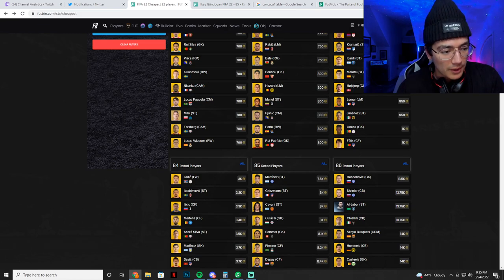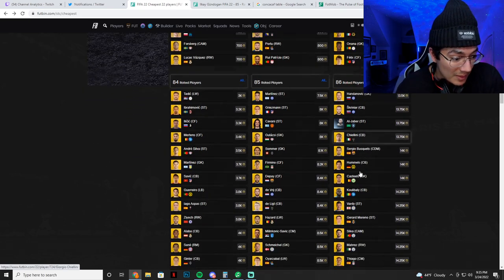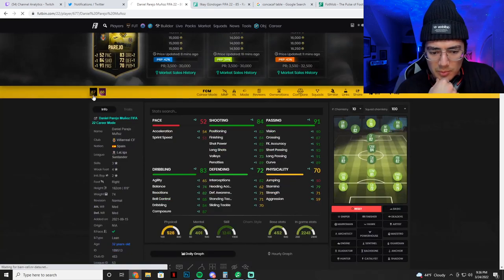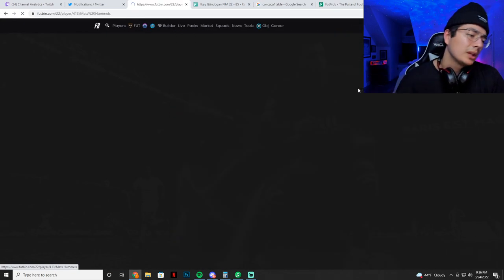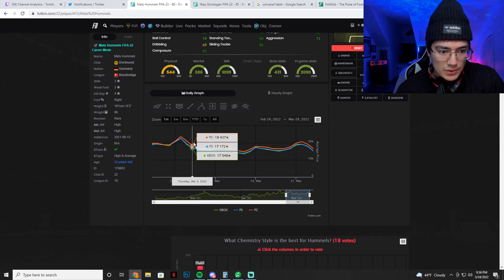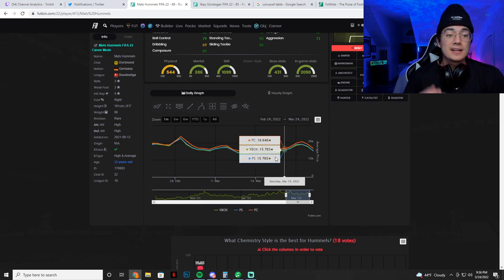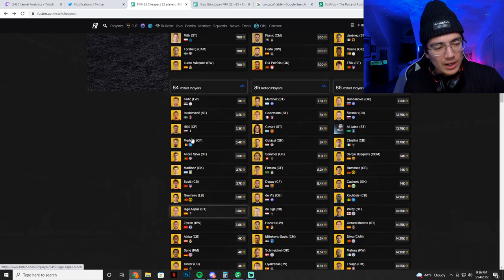That's it for 85s — let's move on to an 86, and you get the point guys. It's really just club stock fodder on Saturday. Saturday content drops, we have lightning rounds, it's super easy. Let's check Hummels 86 overall card. Saturday is pretty much a low day, boom Tuesday up. Saturday 14 to 13k, boom up to 17k. Saturday again 15k, boom up to almost 20k.